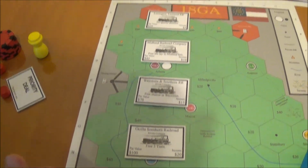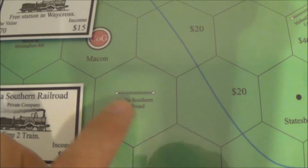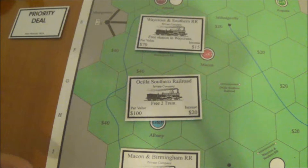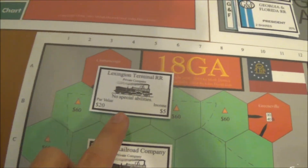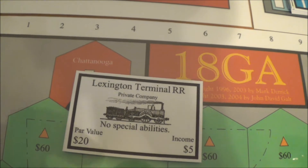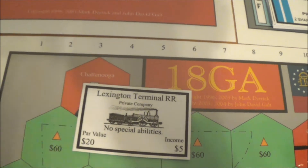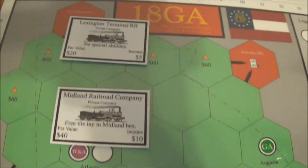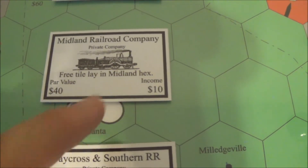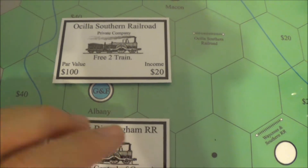So before we do anything, we're going to auction off these private companies. In 18AL they don't exist on the board, but in 18GA they do — so a private company blocks that hex while it's privately held. Each private company has a par value, which is the minimum it can sell for, and an income that it earns every turn. These eventually can be sold to corporations, and then that corporation will get that income until they close when a 5-train is bought. Except the cheapest one, they also have a special power that lets you do something, usually used when operated or owned by a corporation.